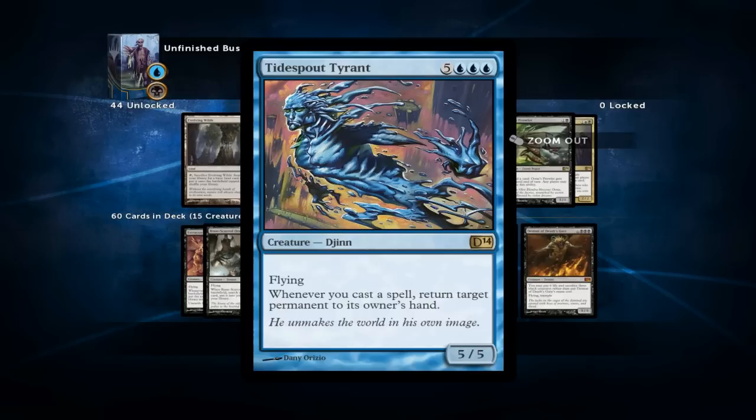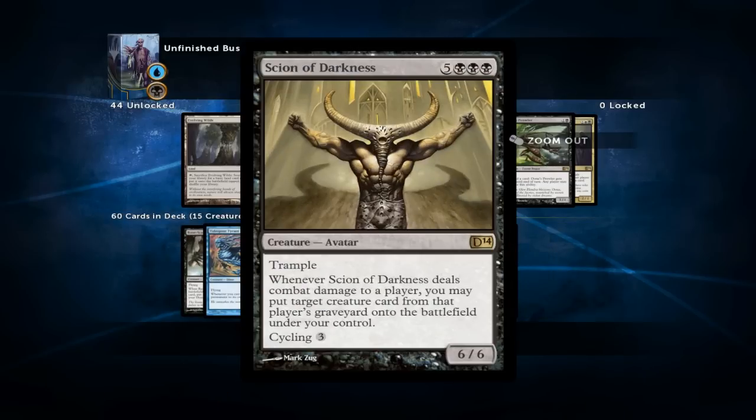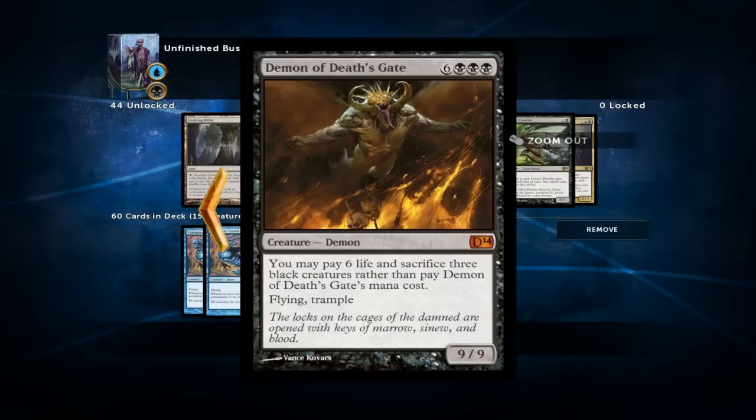Reanimating a Tidespout Tyrant on turn 2 won't make you a lot of friends but it will win you a lot of games, as you get to bounce a permanent whenever you cast a spell — and that includes lands, so you can completely shut down your opponent. Scion of Darkness serves a double role: it's a discard outlet because you can cycle it for three mana, discarding it and drawing a card, but it's also a fine reanimation target with trample, and if it hits your opponent you get to reanimate one of their creatures. Our final reanimation target is Demon of Death's Gate, a 9/9 flying trampler — combined with some attacks from your Putrid Imp you can kill your opponent in just two attacks.